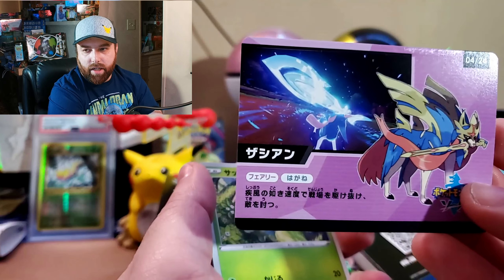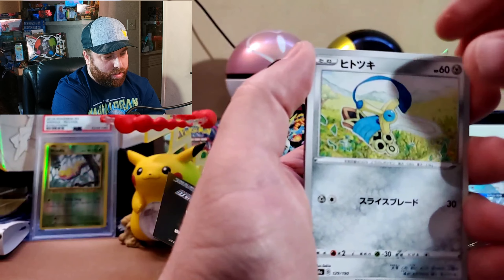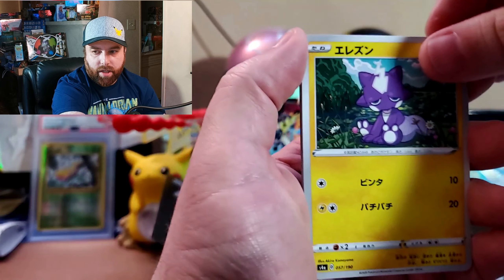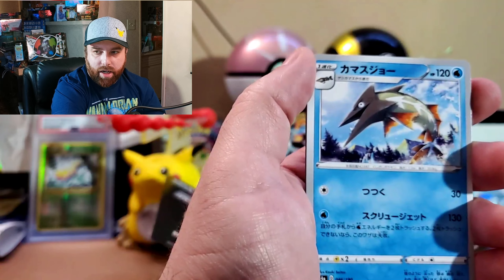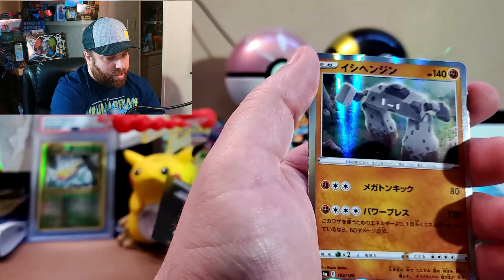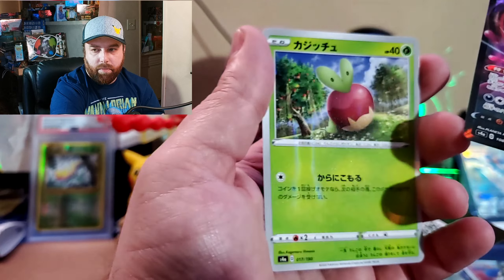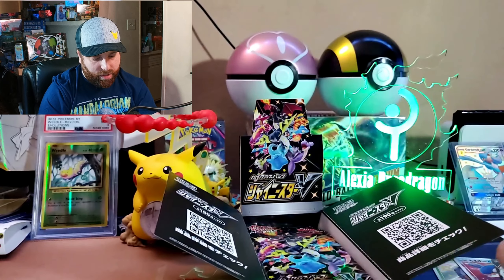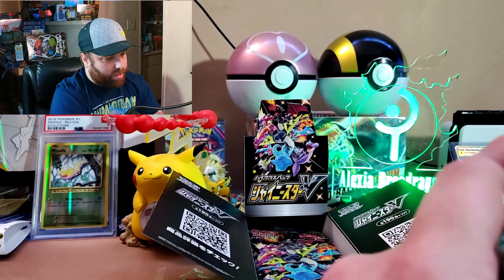The artworks on these packs are really amazing. Got an old man Rose, a Lotic holo, another regular V, and an Eplin reverse. Nothing too crazy in that pack, but the potential in this set is amazing — so many shinies can be in these packs.